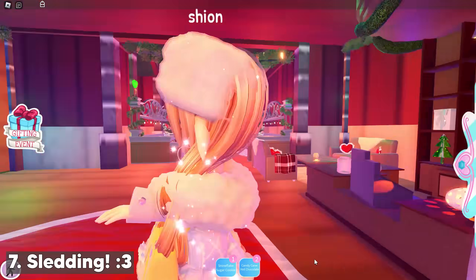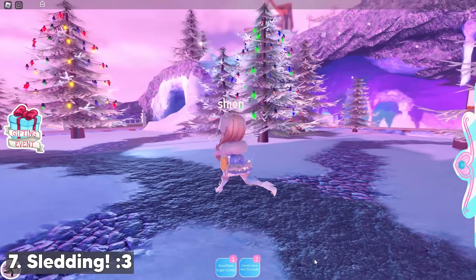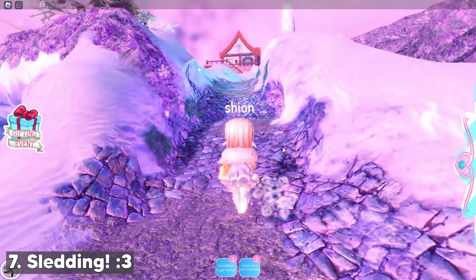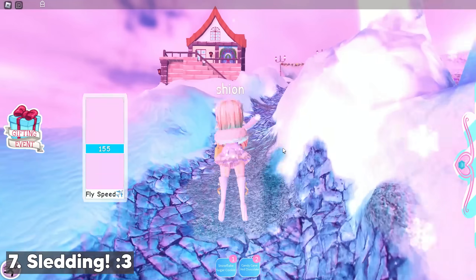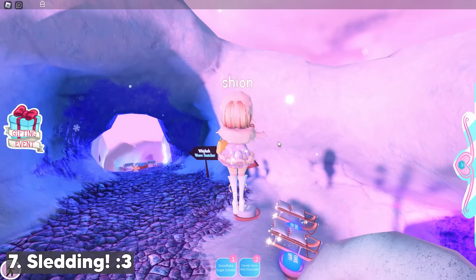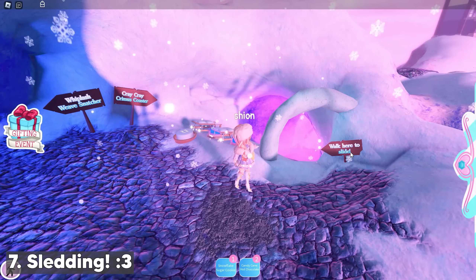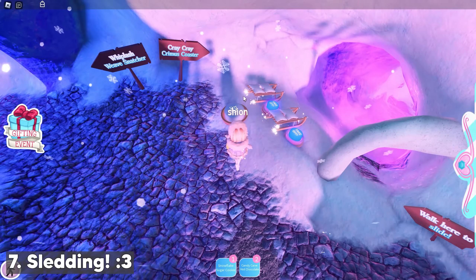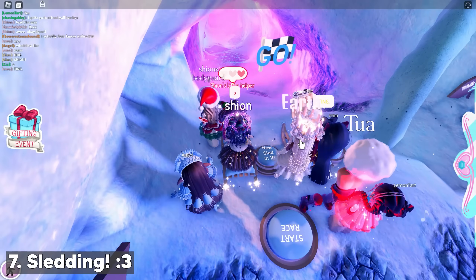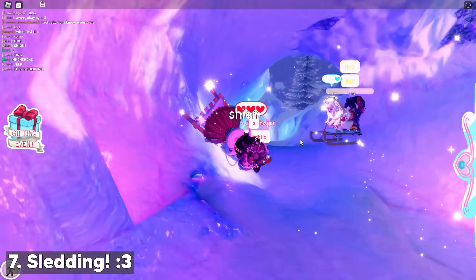Next up, we can ride the sled — walk straight to the right from the cafe to reach the sled slopes. The slopes were made by V1C, JamJamJu, and IronClaw33. There are two slopes and you can also slide down without the sleds. Here's a clip of me racing down the slope on the right with my royals — it was so fun and I managed to win!